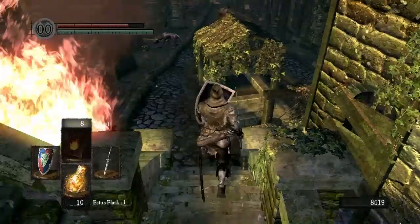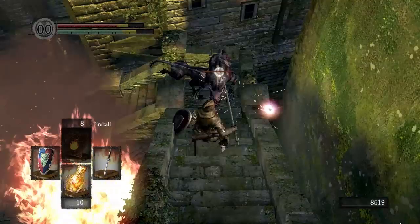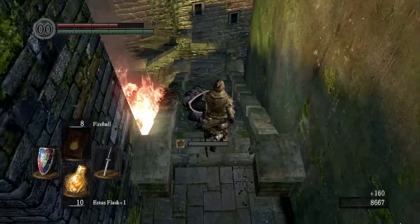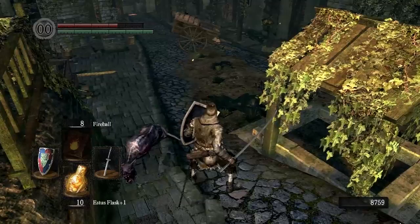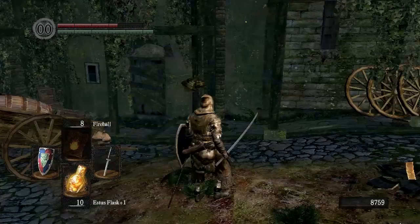First of all, you need to be aware that there are these dogs — or wolves, or whatever they are — that are going to come after you. They can poison you pretty quick and they're actually pretty fast, so you've got to be a little bit careful. Try and lure them out one at a time if possible. If they get any hits on your body, they're going to poison you pretty quickly. Poison is not something to be terribly worried about — it's not nearly as bad as the toxic status — but still not something you want to deal with if you can avoid it.